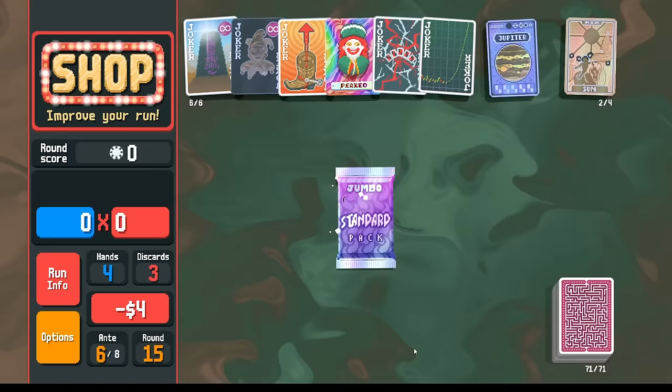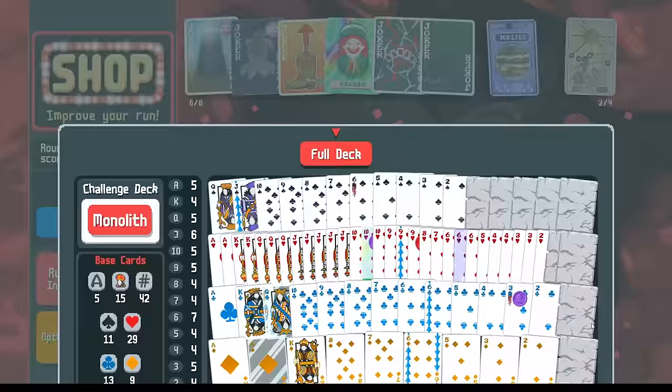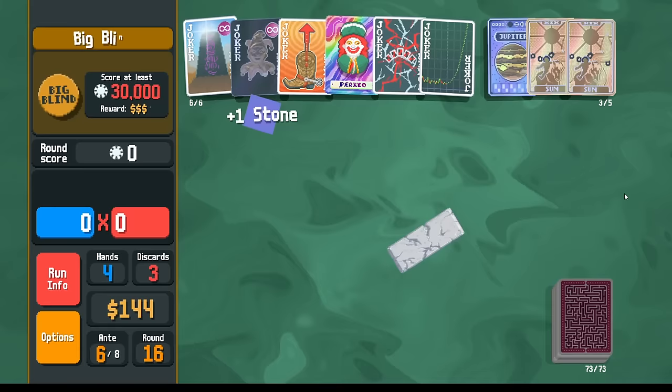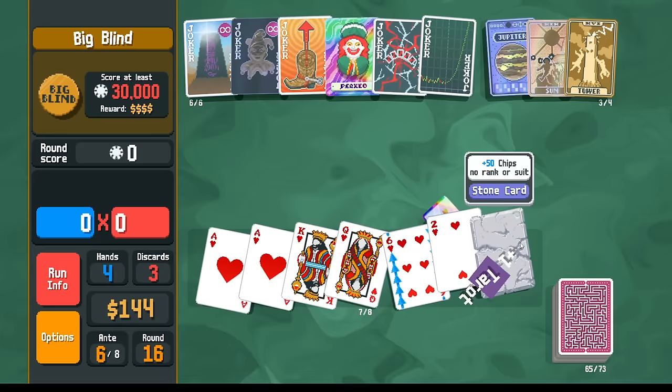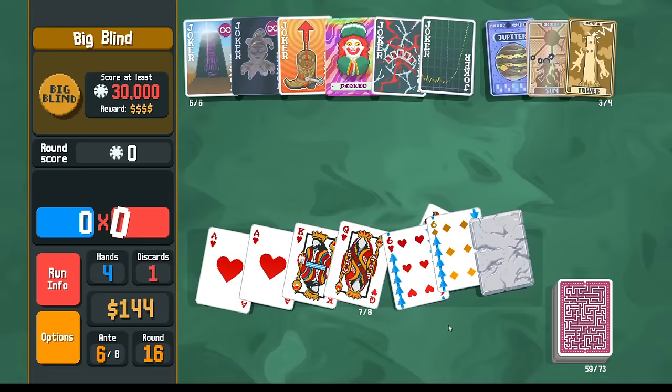We are midway through ante six, round 15. We have currently played 17 flushes. We should keep in mind at what point do we want to start playing something else — do we want to play flush houses if we have a lot of jacks of hearts, or straight flushes? Starting with the Standard pack for more hearts. Purple seals are always compelling — let's pick up a Queen of Hearts and go next. More Sun card — perfect. With the Sun I can go ahead and hit these. Discarding here — Tower, that's what we're trying to avoid.